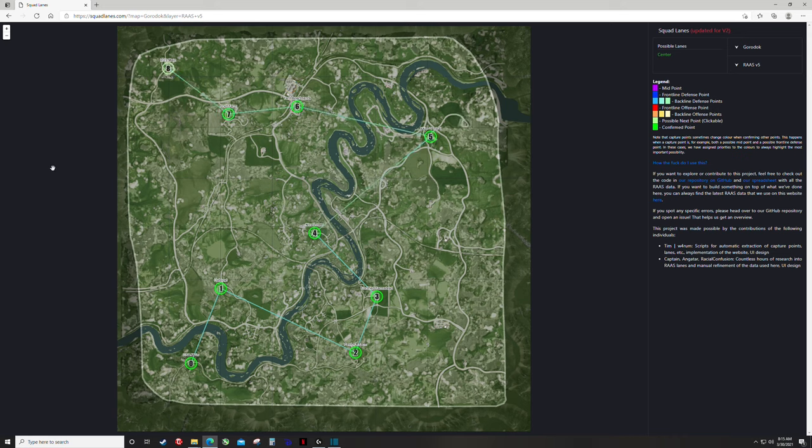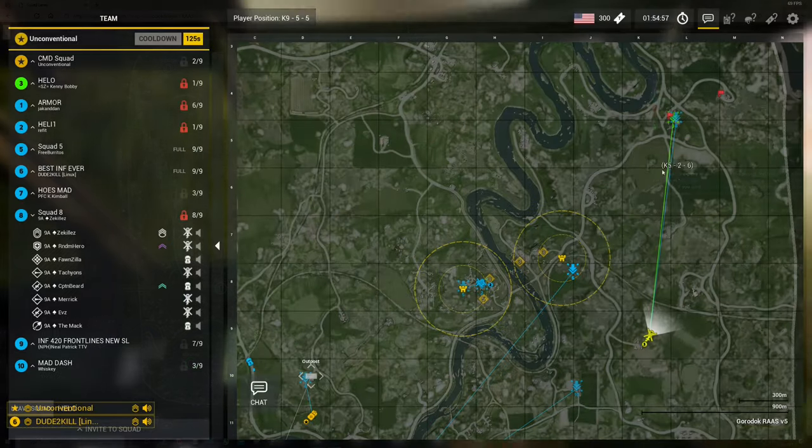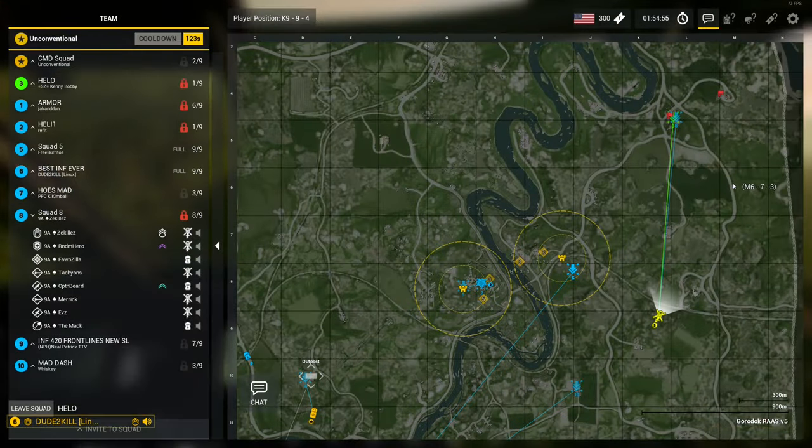Gordok Ross V5 is one of those layers that has very little variation. There's no real lanes — it just selects out of two or three flags each step of the way. In a good competitive match like this, with two good experienced teams on a map like Gordok Ross V5 that's very linear, everybody's gonna know where to go, where the midpoints are, where the good areas are to rush, how to counter rush — all that is gonna be known on both sides.